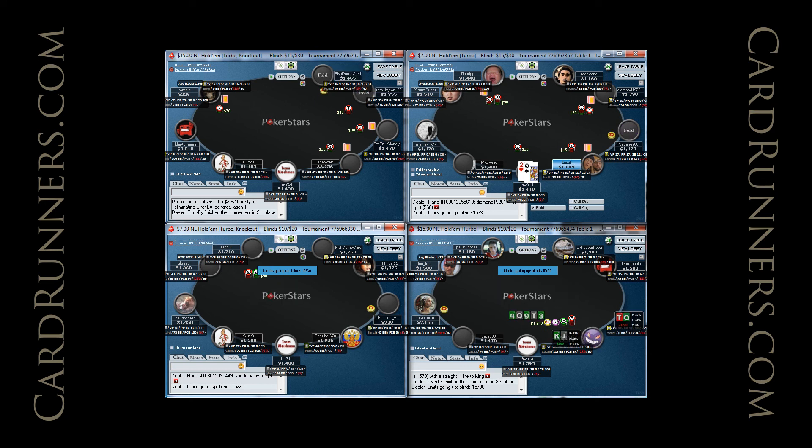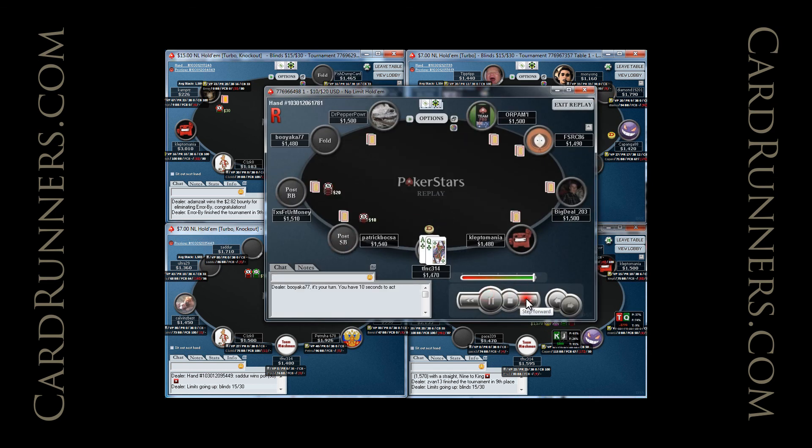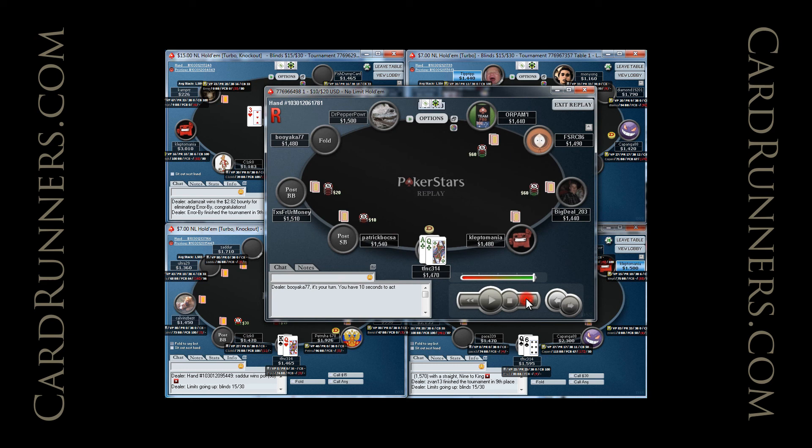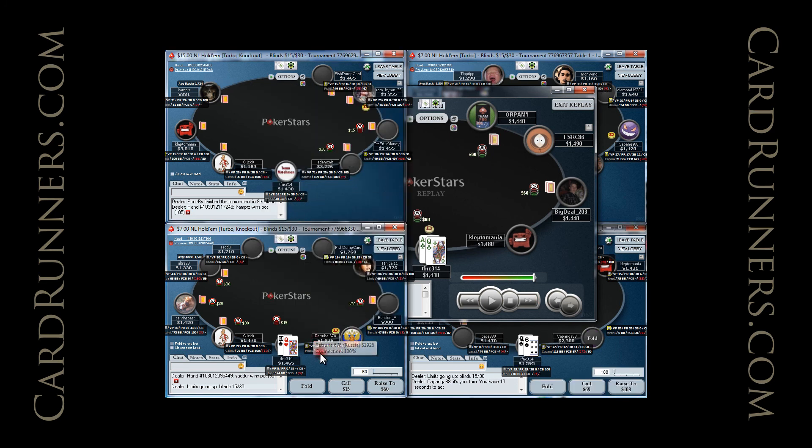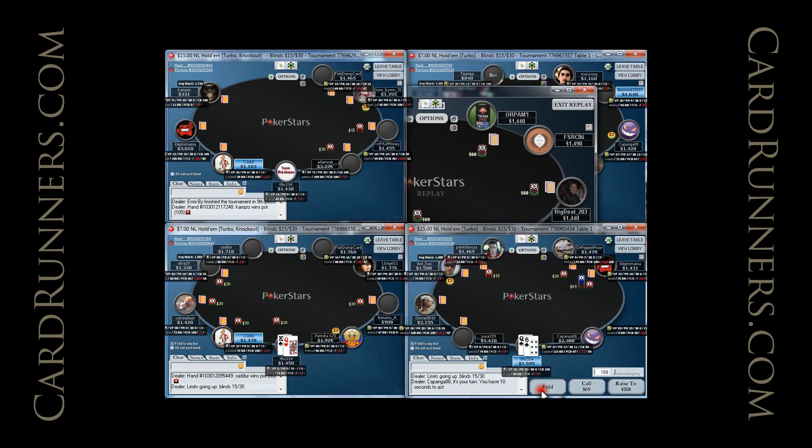We just played a pot on one of the outer tables, so we'll take a look at that. We did face a raise from UTG+2 and flatted the ace-queen suited. Part of the reason I like to flat in spots like this is I really don't want to 3-bet and face a 4-bet — we would have to fold facing a 4-bet. We do also have position, so 3-betting to say 200 is certainly not a crazy play, it's very reasonable, but for the reasons I mentioned I do elect to flat there.